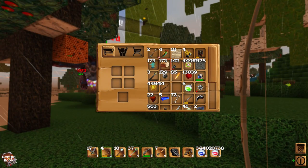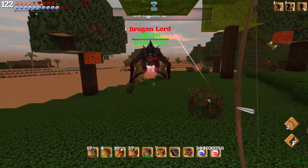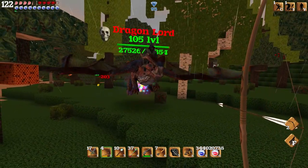It also has the ability to launch fireballs. The Dragonlord may look like one of the hardest bosses in the game, but the reality is that this boss is actually one of the easiest bosses in the game, as I will now demonstrate by one-shotting it using clever editing technique.